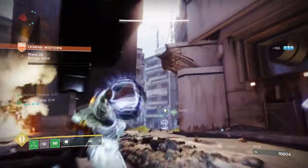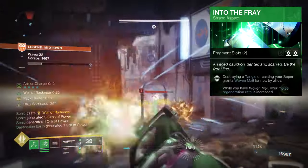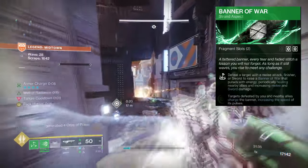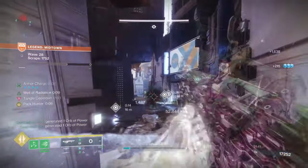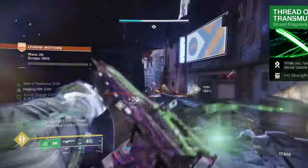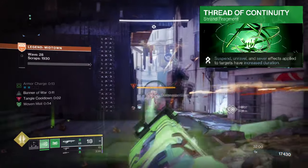For subclass traits, Enter the Fray — where destroying a Tangle or casting your Barricade grants Woven Mail for you and nearby allies, and while you have Woven Mail your melee regeneration is increased. Banner of War — where defeating a target with melee, sword, or finisher raises the banner that continuously heals you and your allies within its radius, and defeating targets increases its pulse rate while also granting a melee and sword buff. Thread of Isolation — landing rapid precision hits emits a severing burst from the target. Thread of Transmutation — while you have Woven Mail, weapon final blows create Tangles. Thread of Generation — dealing damage generates grenade energy. Thread of Continuity — Suspend, Unravel, and Sever effects applied to targets have increased duration.